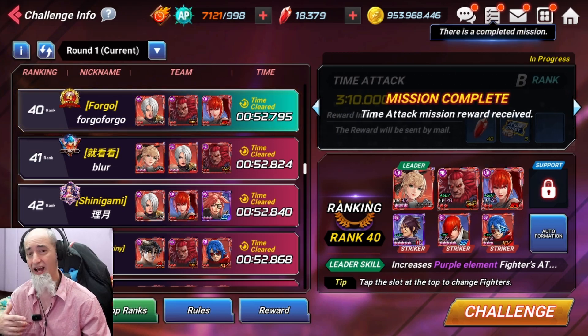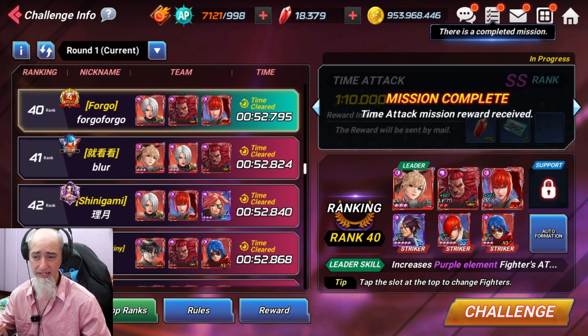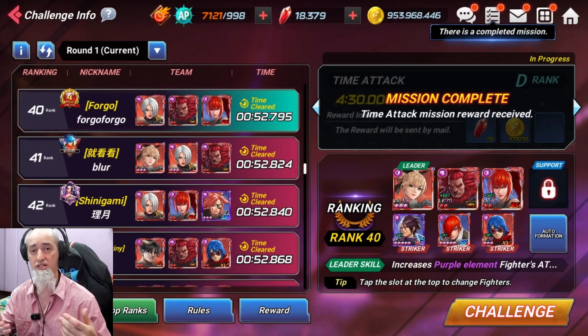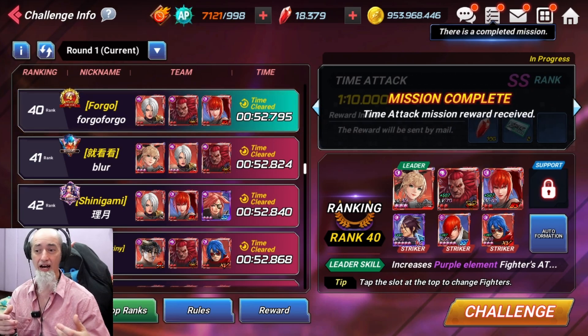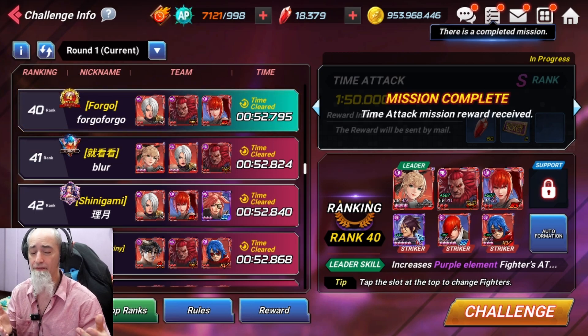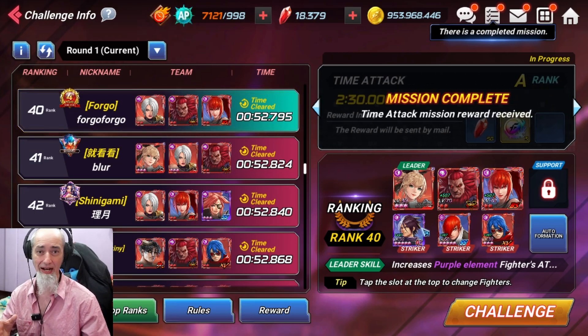When it comes to strikers, I'm just using whatever I had available. But Nameless here actually does have a link effect for Cassandra, which is actually pretty cool — it increases attack and active skill damage and decreases skill cooldowns. It's pretty amazing that a character that's always available in the game is such a great striker for a character we all got free-to-play during the Soul Calibur collaboration.